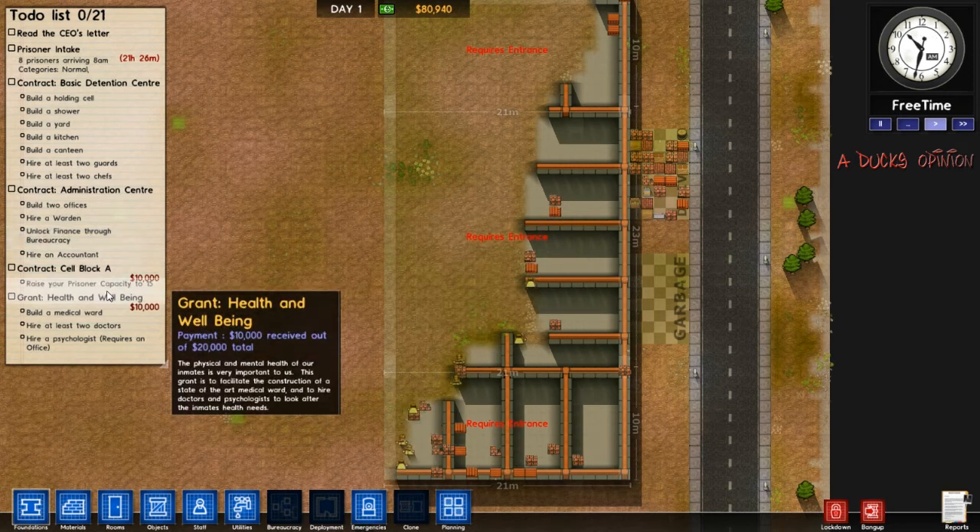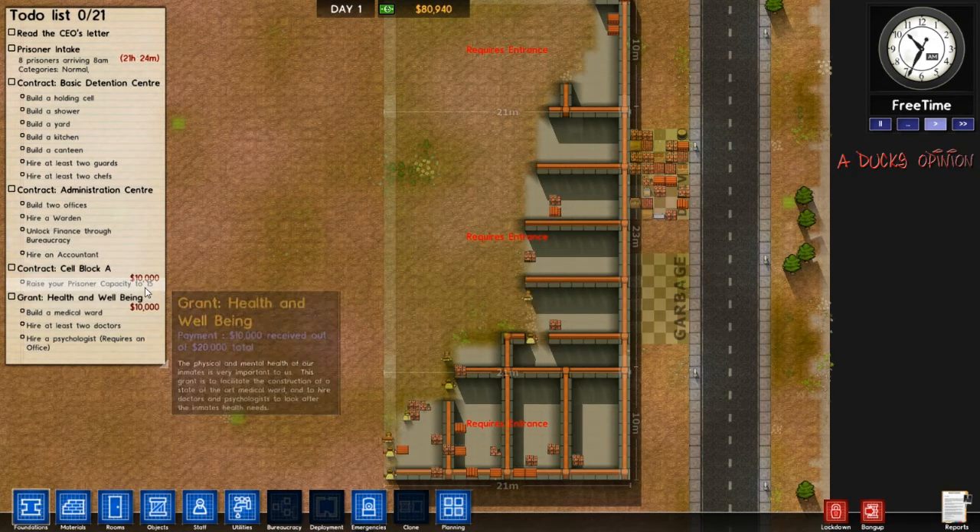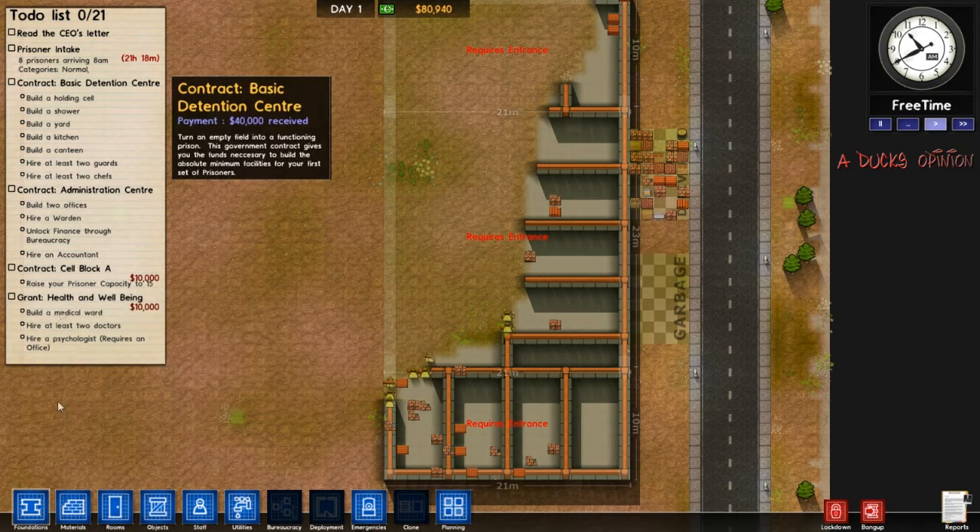What else do you have to do? Raise your prison capability to 15 — we can easily do that. Build a medic ward, at least two doctors. So I did everything on this list before and we're going to do it all again, and hopefully in a better sense.